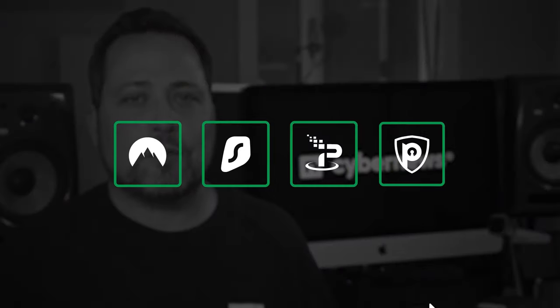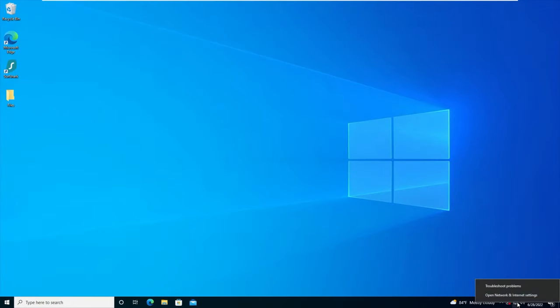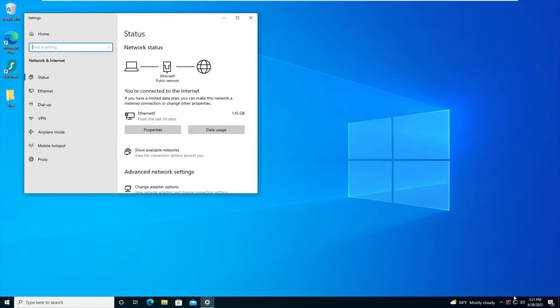It's not enough to just pick the best Xbox VPN — you're also gonna need that ethernet cable. Now we're ready to go. First, on the Windows toolbar, right-click the connection icon. That's gonna be either Wi-Fi or wired, depending on your connection.